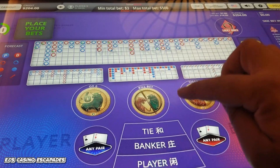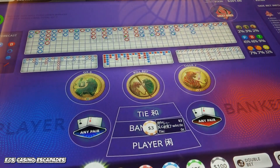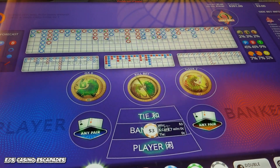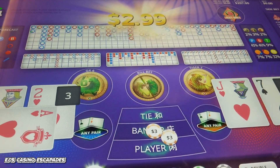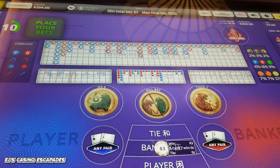Alright, we win. So restart. Banker, $3 — doing a $3 base bet. And again, repeat last bet.